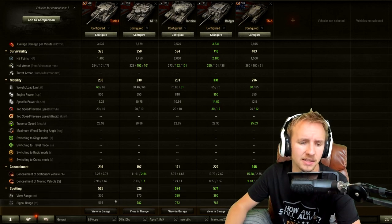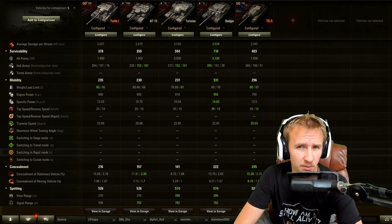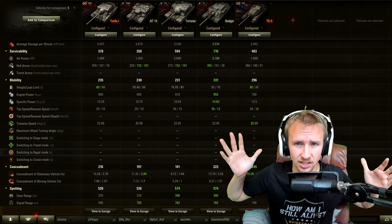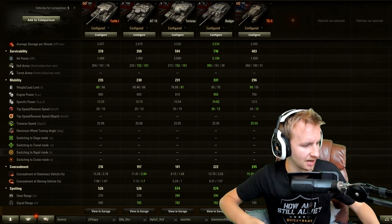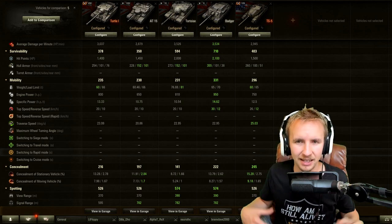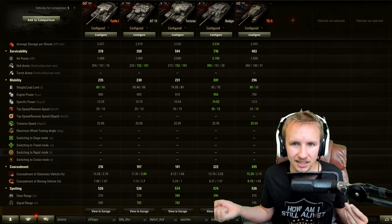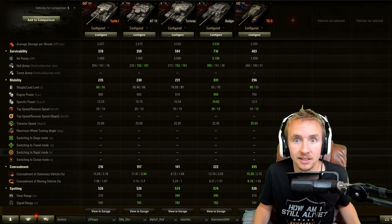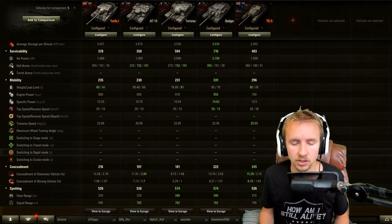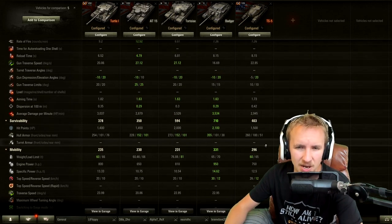I'd recommend getting concealment on this tank — after repairs, of course, since that's a must. The Turtle has 370 meters of view range, so without coated optics you won't be spotting opponents at long range. Taking coated optics on a purely frontal-engagement vehicle seems questionable, though I can understand players who want binoculars to set up long-range sniping positions where the weaker armor points are harder for opponents to hit.